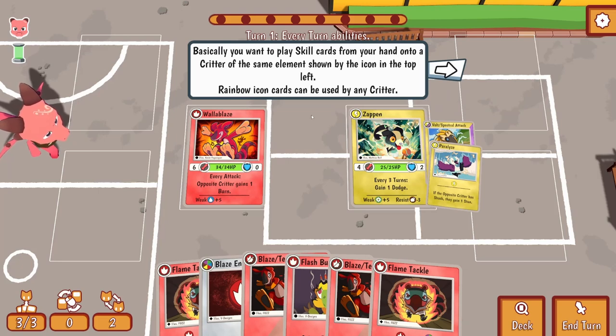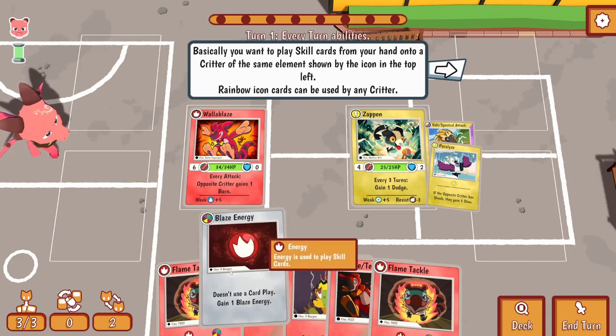You want to play skill cards from your hand onto a Critter of the same element shown by the icon on the top left. Rainbow icon cards can be used by any Critter. This one - doesn't use a card play, gains one blaze energy.